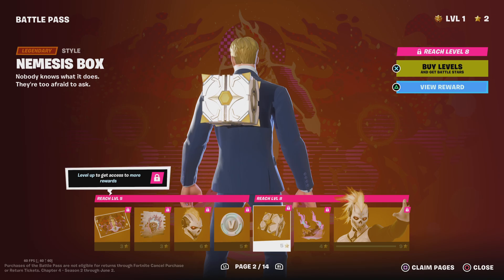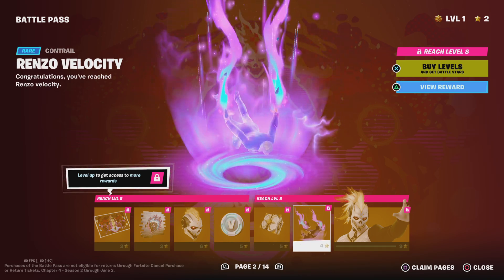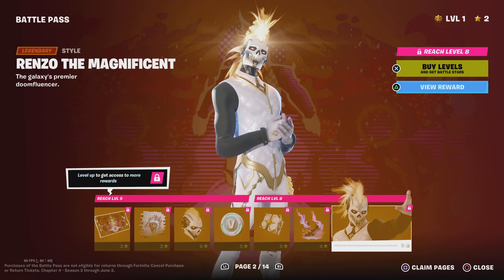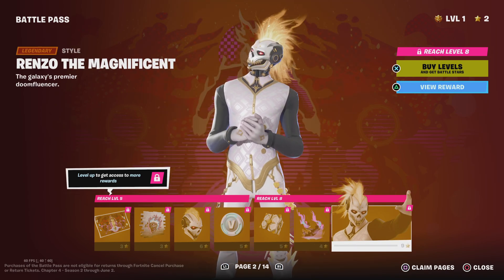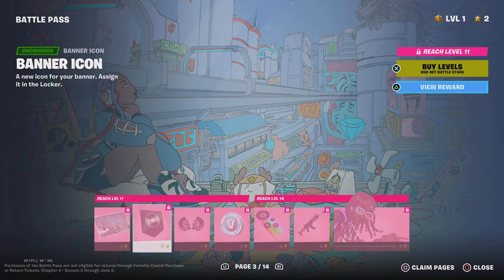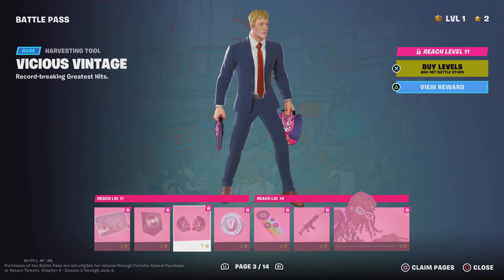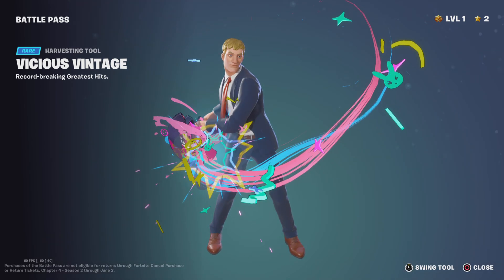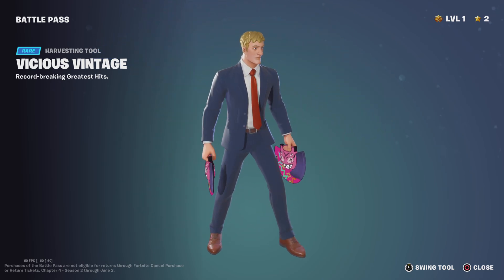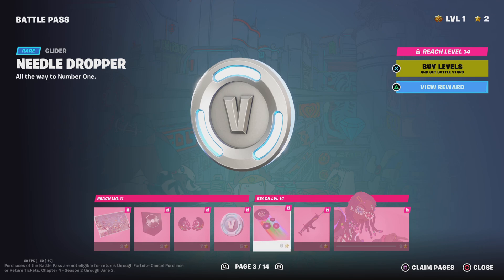100 VBucks again, his back bling, contrail, and then his other edit style. Another banner icon, pickaxes — interesting, interesting — 100 VBucks.